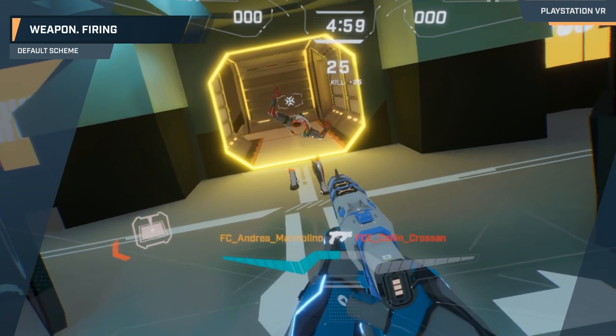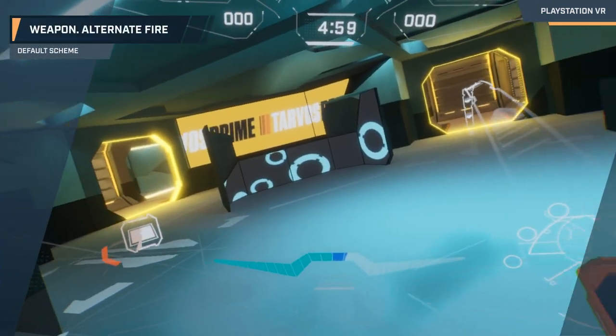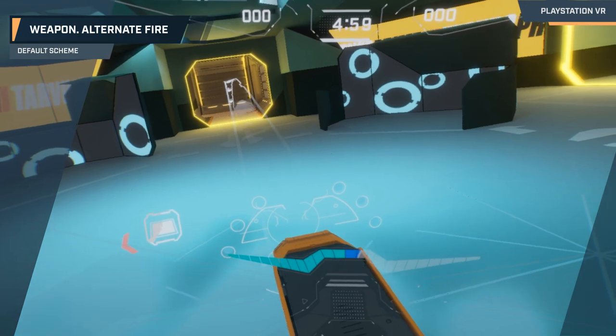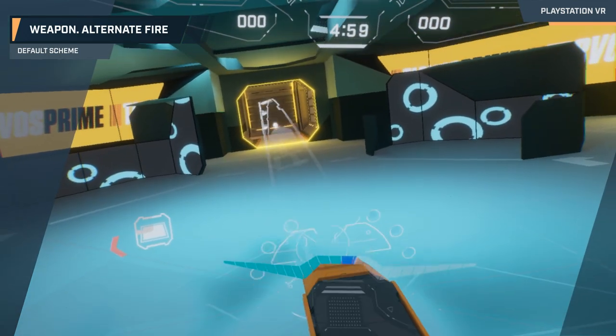Damage dealt will depend on where your opponent is shot and the distance they are from you. Finally, on top of standard fire, the grenade launcher also offers an alt fire mode, where you can use the X button to detonate your projectile on command.